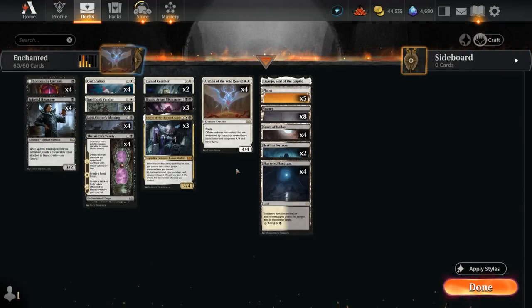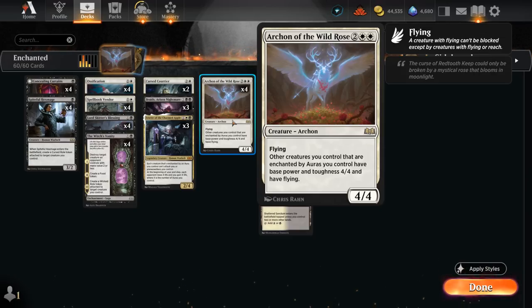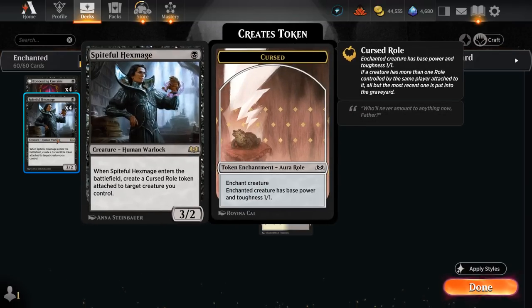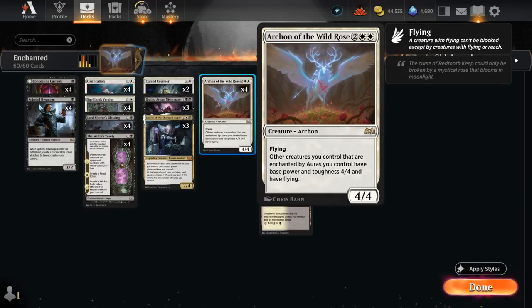Hello and welcome to another Standard Games video. Today we're taking a look at a Black-White Aura deck featuring four copies of Archon of the Wild Rose, as voted on by my supporters on Patreon. This 4-mana 4/4 Flyer says other creatures we control that are enchanted by Auras we control have Base Power and Toughness 4/4 and have Flying. Archon can be an excellent finisher, where we have multiple creatures that produce various Aura Roll tokens from Wilds of Eldraine — they come attached to enchantments, and we can eventually fly them with Archon, turning them into 4/4 creatures to close out the game.